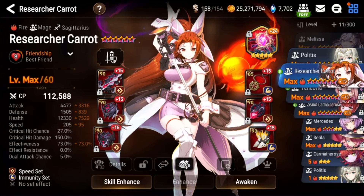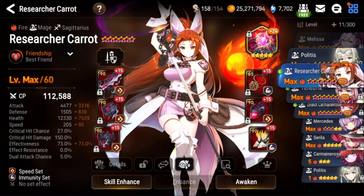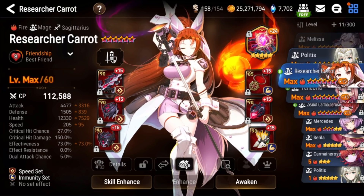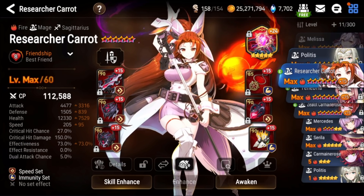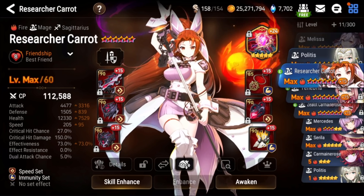Hey guys, Mevlin back here again with another Epic 7 video, and this one's all about Carrot. I'm gonna start off by saying this hero is a beast — I think they over-tuned the hell out of her. She's so hard to kill because of her passive 20% damage reduction and her shields, and she's really hard to control because she cleanses one debuff every single turn when she gets hit.